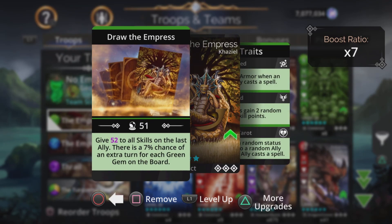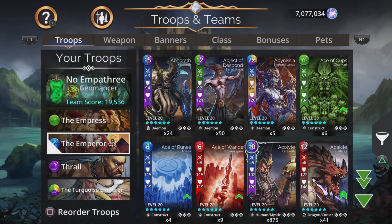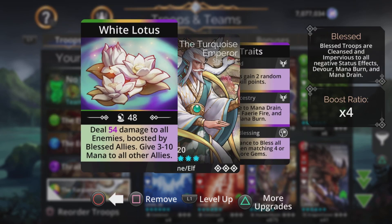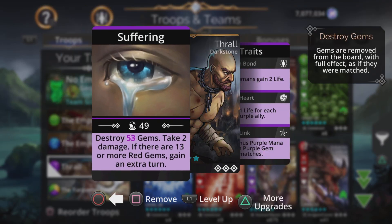The Empress gives magic plus 1 to all skills on the last ally, with a 7% chance of an extra turn for each green gem on the board — really boosting the power of the troop at the back whose initial base damage is a little low. The Emperor gives roughly magic half to all skills on the first ally, with a 7% chance of an extra turn for each blue on the board. So you cast the Emperor first to boost the Empress, who then massively charges up the Turquoise Emperor, and this will likely charge up Thrall too since these only require 6 mana each. You look for purple at the beginning and cast Thrall. If you don't have a high magic Thrall destroying lots of gems, chuck on some Unnosher Medals to boost the amount of gems he destroys.